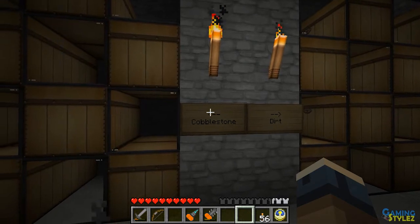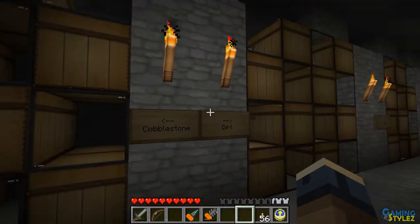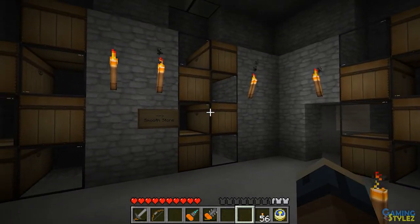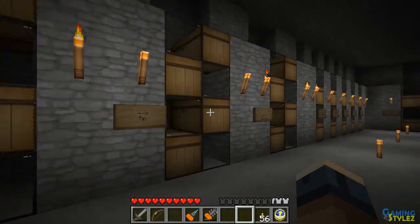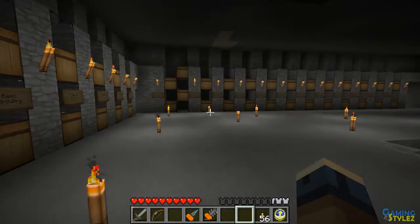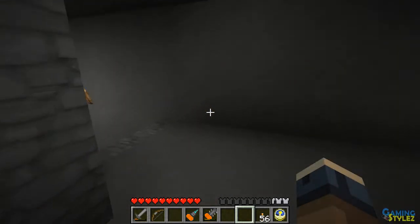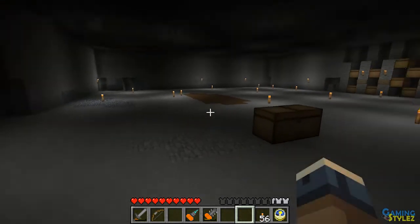Each material is sectioned off into its own little group of chests. I have a lot for cobblestone because you get a lot of it in Minecraft, and I have dirt and basically all the basic materials you get out of the ground. Then I go into the ores — I have tin and copper, those are IndustrialCraft ores — and there's basically a section for everything. Some of the less common stuff only uses two chests.